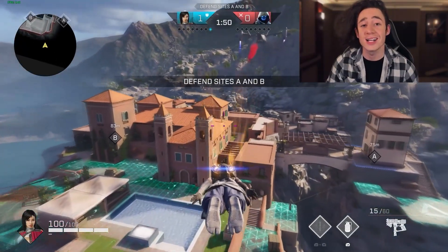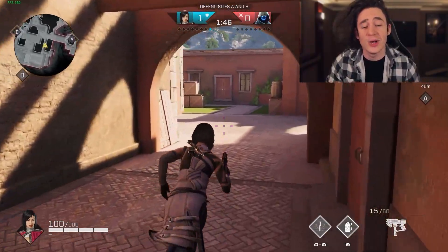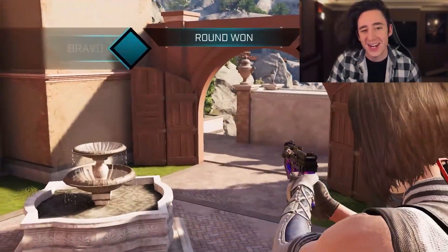Another fantastic one here on High Castle is to catch any of those people going through mid. I love grenades in High Castle and I've got a few different spots — including this one: just cook it up over and land on the left-hand side staircase and you should be able to get yourself a nice cheeky kill.